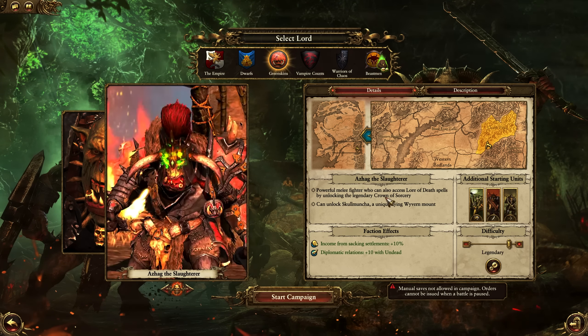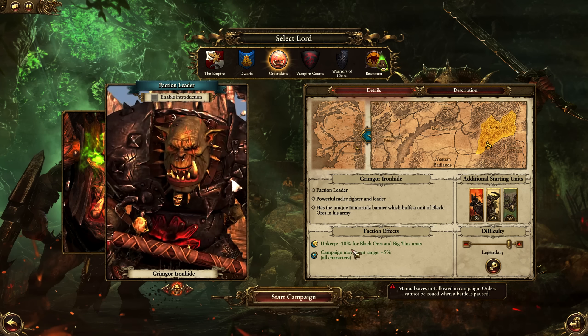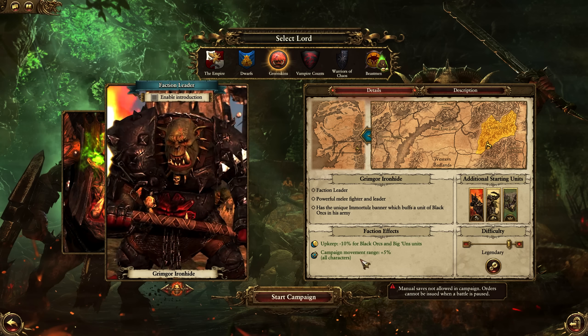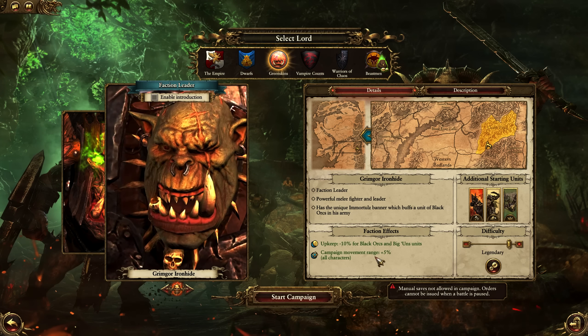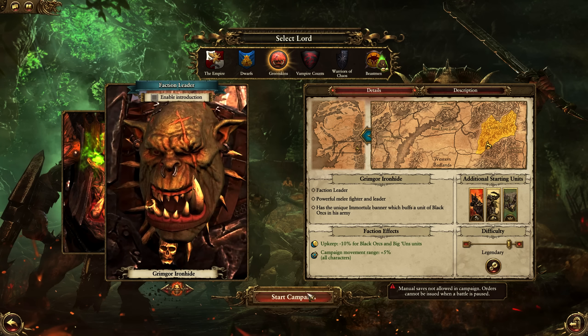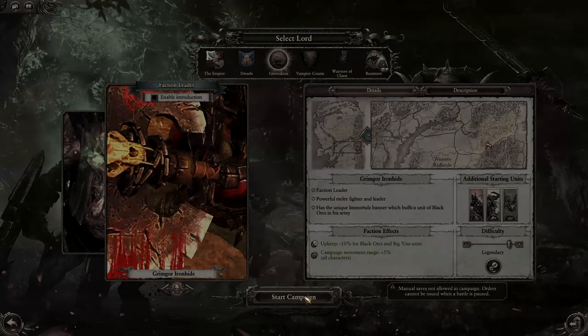You could pick Azak the Slaughterer or Grimgor, but Grimgor's starting units are essentially way better — the Black Orcs, the Doom Diver Catapult, and the Boar Orc Bull. Those powerful beginner units, plus the campaign movement speed and lower upkeep cost, make Grimgor essentially the best choice. He will also be a very powerful general-killing unit in all these early battles.